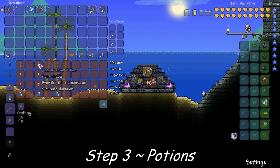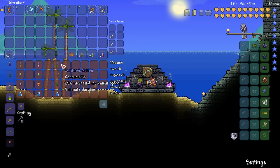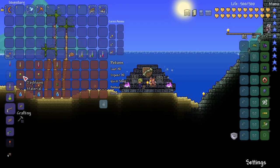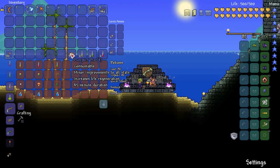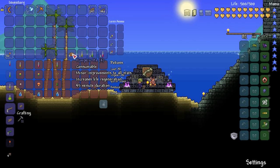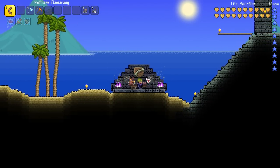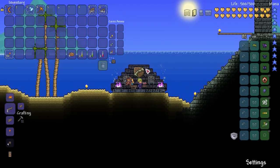The last thing to talk about is potions. Really the only three you need for this fight, in my opinion, are Ironskin, Regeneration, and Swiftness. Remember this is pre-hardmode so you don't have access to some of the hardmode potions yet, unless you've found them in a shadow chest or through fishing. The recipes are easy to make and you can get the Dryad by this stage of the game, so Pumpkin Pie is always good for its massive boost and long buff duration. Once you've got all that ready, you are set to go.